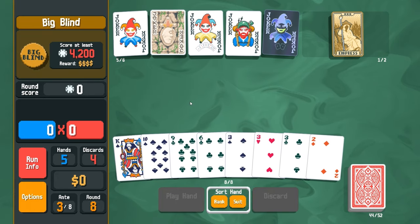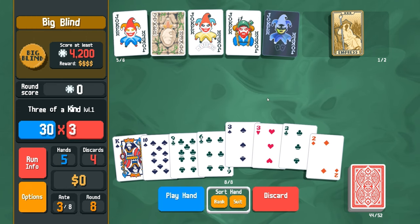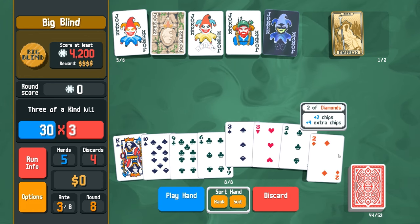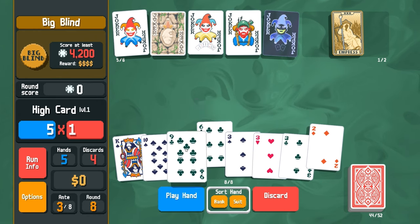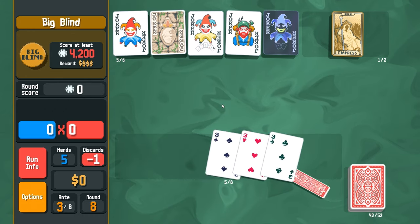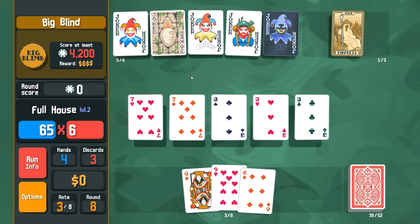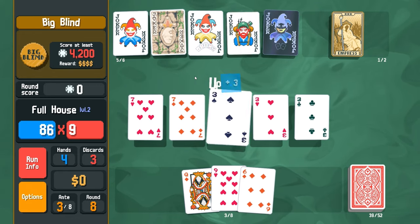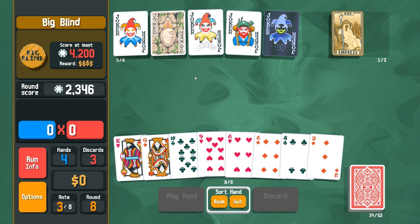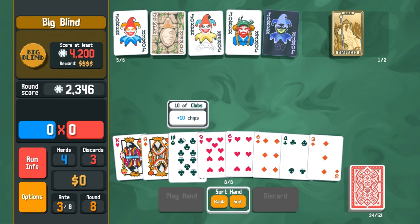I've got three of a kind right here. Should I just go for it - discard those? Yeah, here we go - full house! That should be pretty good, that's halfway there. I got two sixes, king, queen, ten, nine - I need a jack. I think I can safely get rid of those - one, two, three, four.